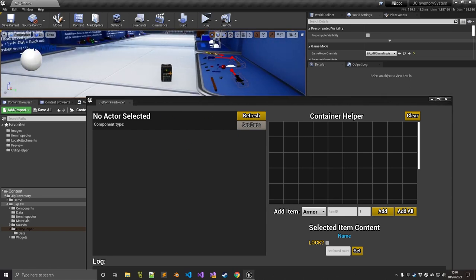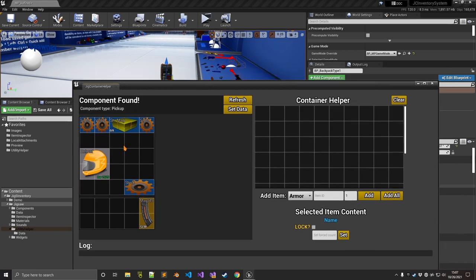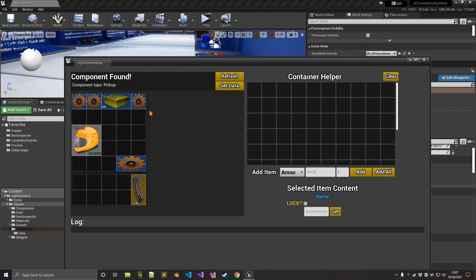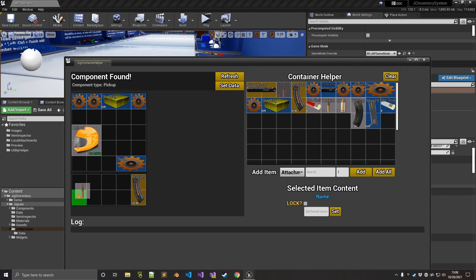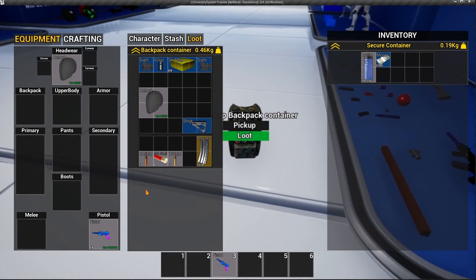For now we'll try with the backpack pickup. Select the pickup and click refresh, and you can see the content of the pickup — the content of the backpack. If I want to add more contents or modify a loot container, I can do that. The section on the right is a helper to add items. For example, to add attachments, I can select the attachments data table — it also uses the same enum system. I can add a specific item ID or add all. Let's say I want to add some ammo. I'll add the item, click Set Data, then play, and as you can see, those are the ammo items I just added.